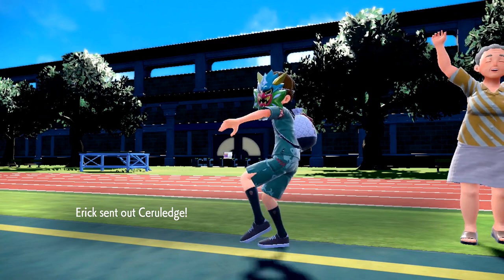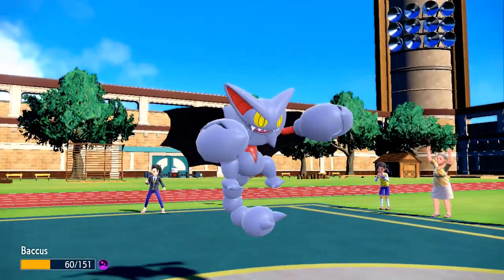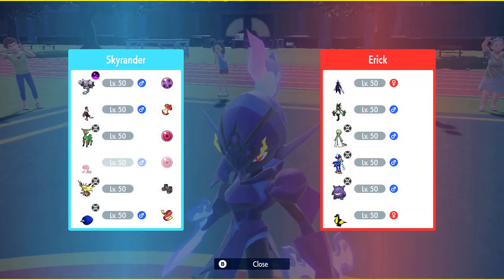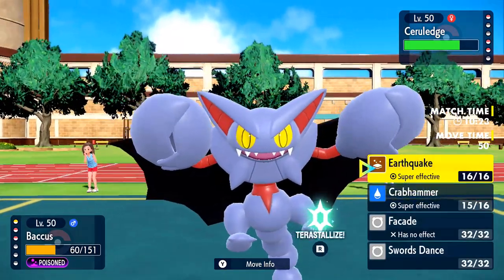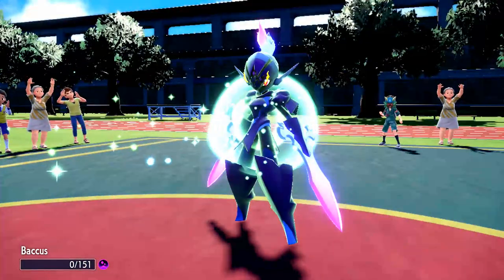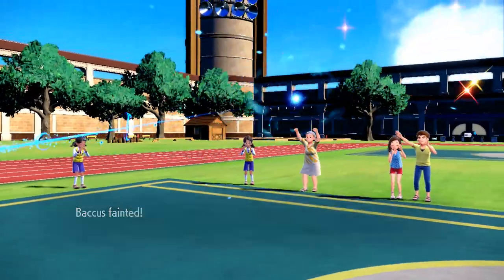Sacred Sword — nice! And it's shiny too, how about that! Let's do this. Backers. Uncertain Tera typing, right? I mean, not really. Go for easy Crabhammer — nope, we're quick here. Bitter Blade, please manage this. Not at all, not at all. I was thinking of Tera typing Water, but I'm thinking Poltergeist was much stronger of a move.